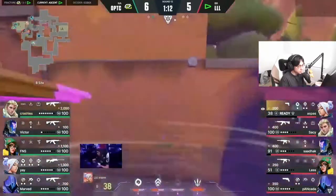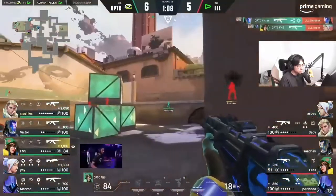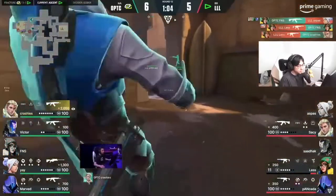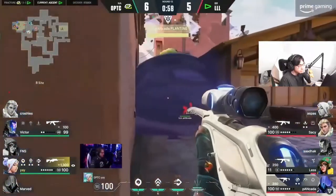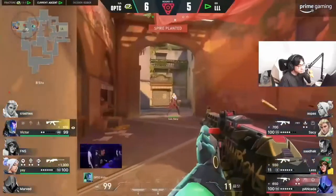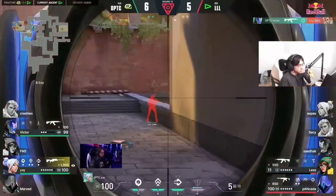Crashies under a lot of pressure — this is looking a little bit scary. They're picking up the kills even still — finesse taken down. They know crashies is in the corner and he won't be able to get anything more done. The flank again from yay — he knows he has an opportunity on the player inside of market. Still sassy goes down.